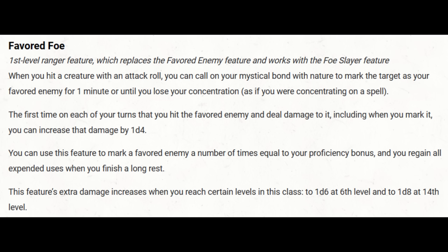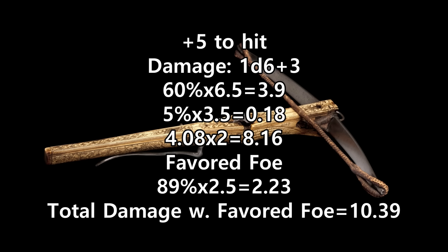We should also consider Favored Foe. Favored Foe is a really limited resource. You can use it a proficiency bonus number of times per long rest. So, at level 1, we could apply it to 2 targets during our adventuring day, so most of the time we wouldn't be applying it. But let's see what it adds up to if we do. At level 1, it adds a d4, which is 2.5 average damage, once on our turn if we hit.